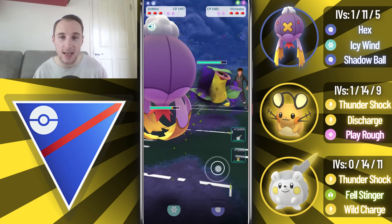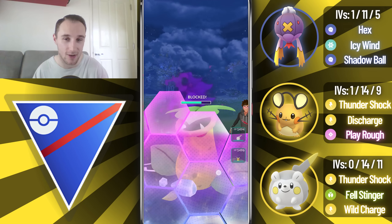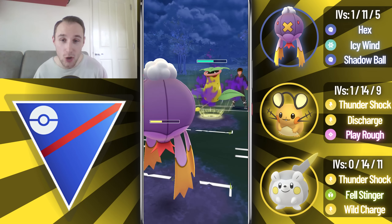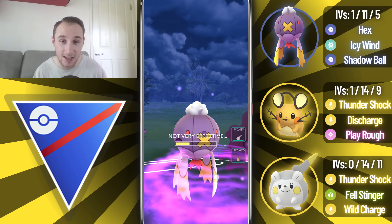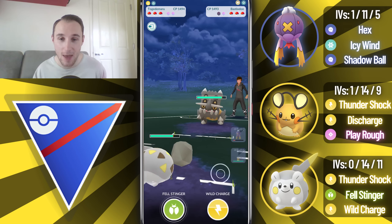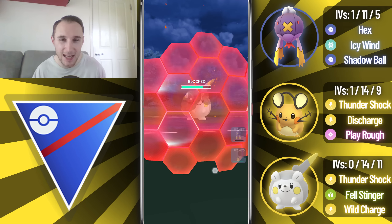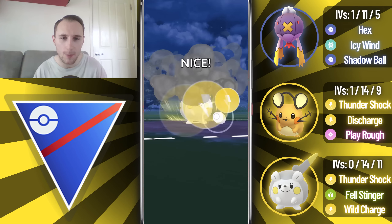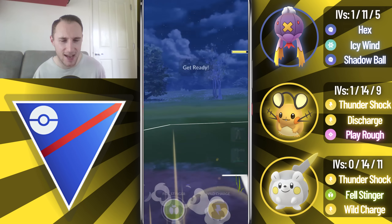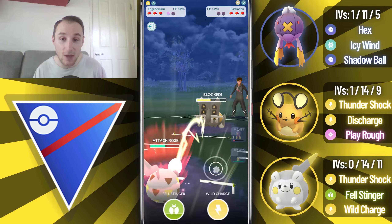Into the next game, we lead into a Shadow Razor Leaf Victreebel, and we can pretty much guarantee they've got a Bastiodon in the back. We're going to no-shield, calling an Acid Spray - and it is an Acid Spray. They come in with Bastiodon, and we do wait to see it's definitely Bastiodon this time, then come in with Togedemaru. We shield the Flamethrower - we might live it, but there's no point taking that risk. We're going to be lowering our defense with Wild Charge. It does a lot of damage but Bastiodon tanks that very comfortably. We go for a very risky Fell Stinger bait and get the shield, which is perfect.